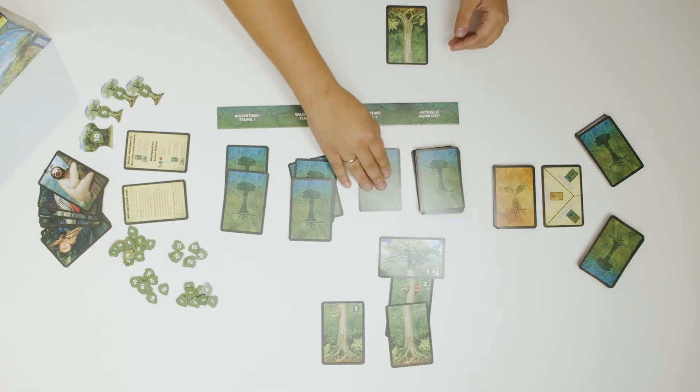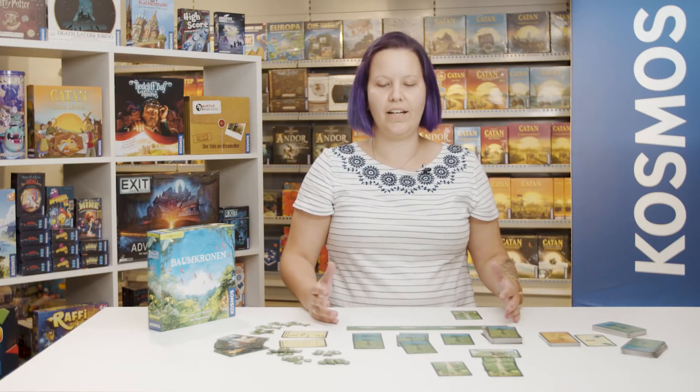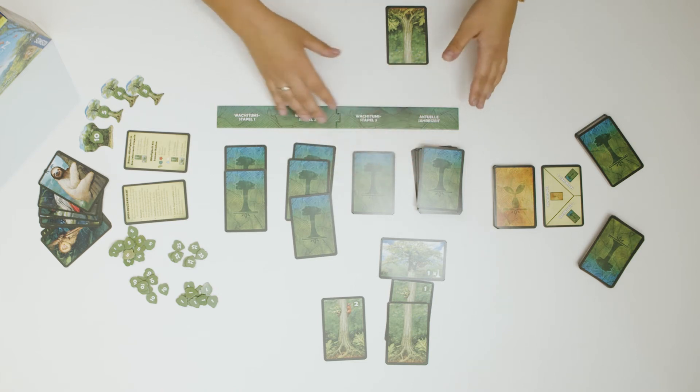Before you complete your turn, add to the empty growth pile with a card from the current season. You take turns until all the season piles are empty and the draw pile is also used up.